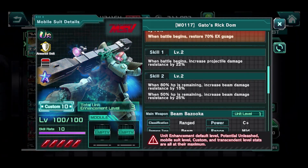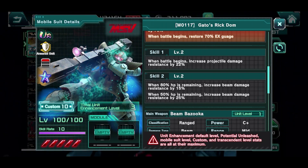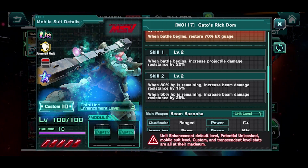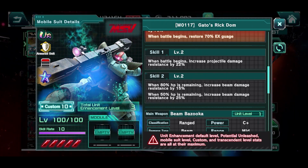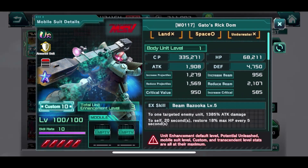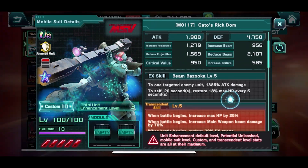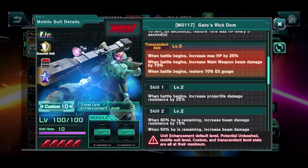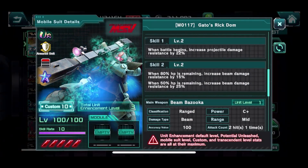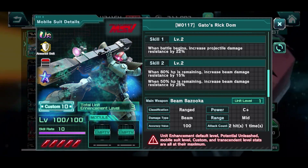Skill 1 is definitely really good — it straight up increases your projectile damage resistance by 22%. We were looking at 1500 projectile reduction, so that number gets an increase on the spot. Since 1500 was the lowest of the two reduction stats, having that boost is actually not bad at all.